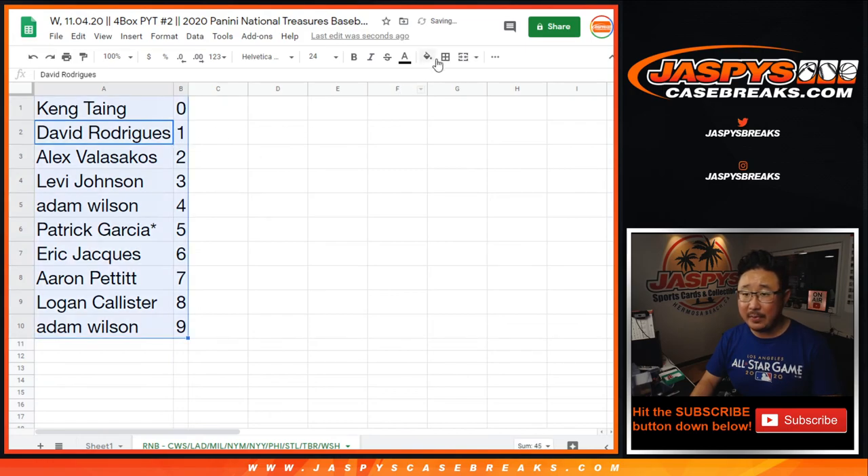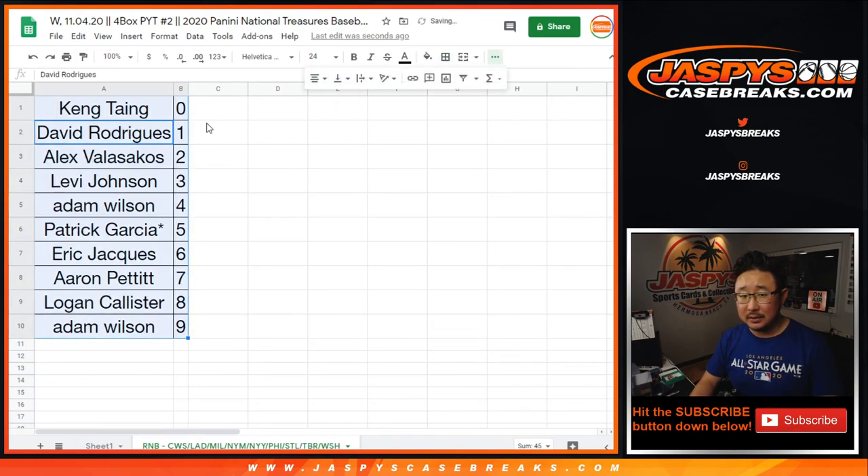Let's sort this by column B, by number. Looks like no trades. So that's it, folks. Coming up in a separate video. JazBeesCaseBreaks.com. Bye-bye.